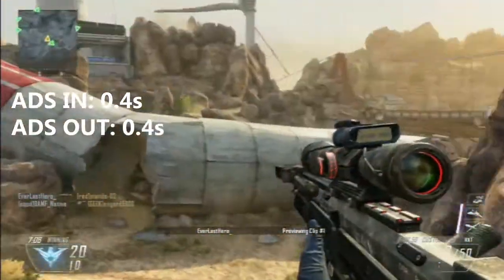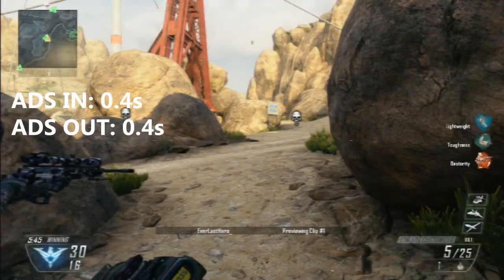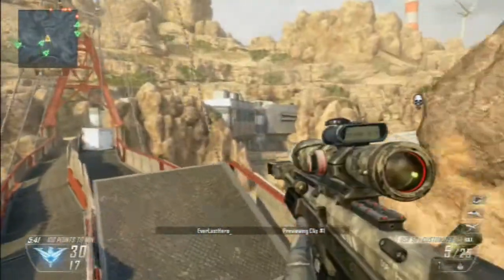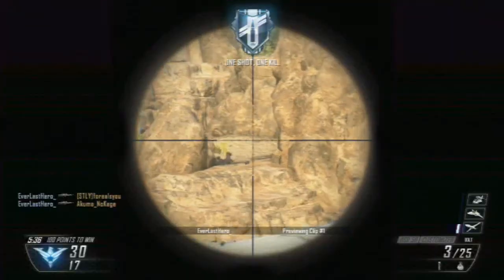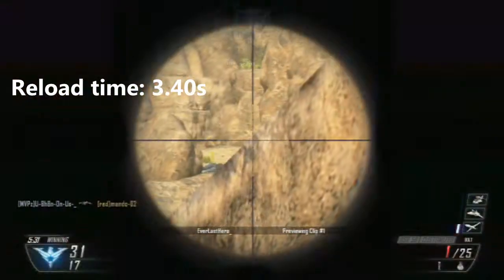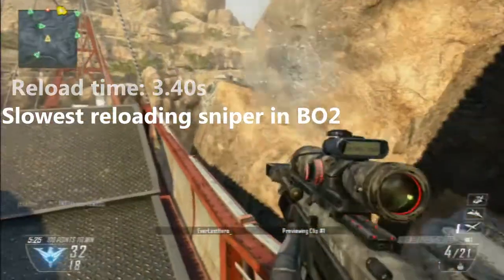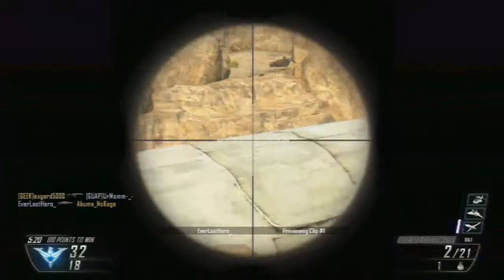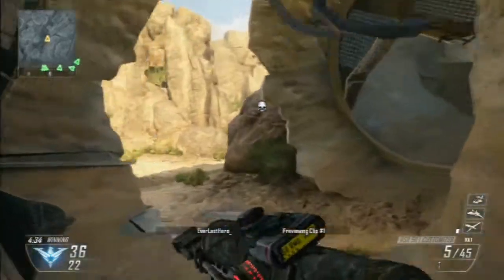The time to aim down sight with the DSR50 is 0.4 seconds, and to aim out of sight is also 0.4 seconds — a pretty solid ADS time considering it is a very heavy sniper. Moving on to reload time: the DSR50's reload time is 3.40 seconds, making it the slowest reloading sniper in Black Ops 2. You should always run a Fast Mag — I recommend Fast Mag over Extended Mag.